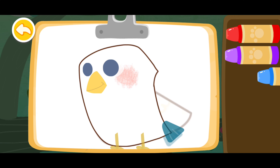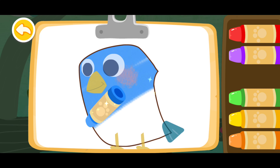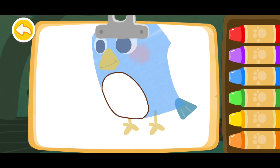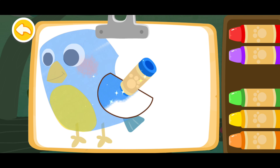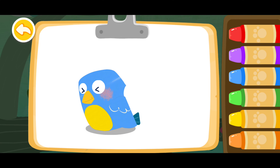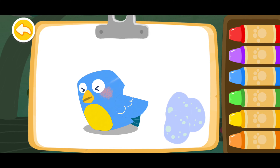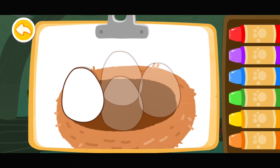Let's color a bird blue. Yellow. Blue. Wow, the bird you colored is laying eggs. Let's paint the eggs!